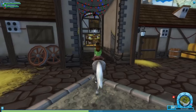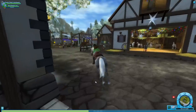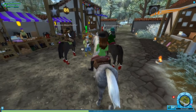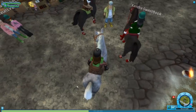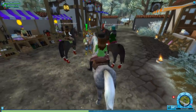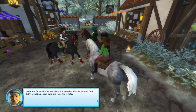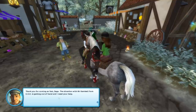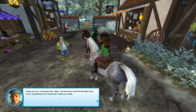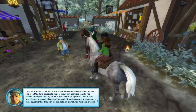It tells me you guys would like me to spend some time here in this beautiful world adventuring, listening to the gorgeous music. Look at all the little hoof prints on the ground — details, I love them. And so it is worth it to become a Star Rider. 'Thank you for coming so fast, Saga. The situation with Mr. Kimbell from GED is getting out of hand and I need your help.' I just was mucking stables and now I'm being promoted to handling really complicated financial and legal issues, but that's okay.